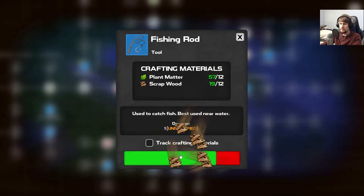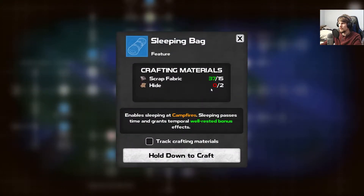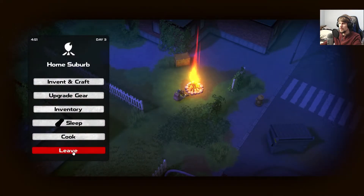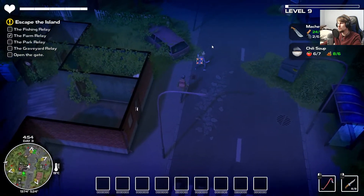We'll start with the fishing rod just so we have that done, and we'll do the cooking stand too. There's the sleeping bag — we only need a bit of hide. Sleeping passes time and grants temporal bonus effects. Maybe at night or during certain times of day there are going to be different things to be careful of. Right now we can use a way of dealing more range or more range capabilities.